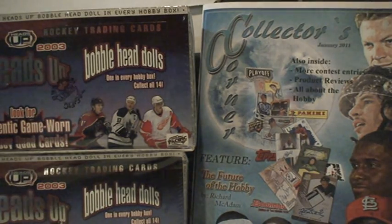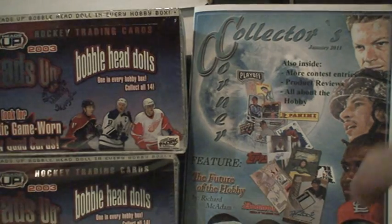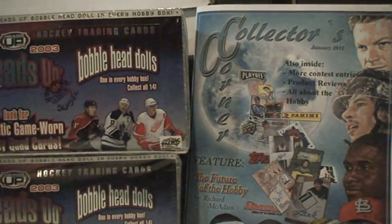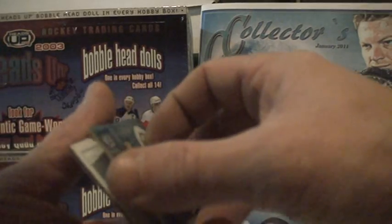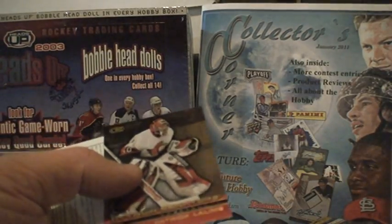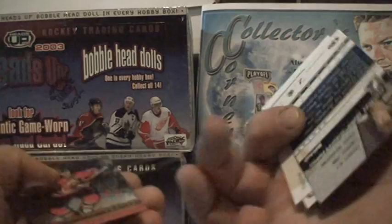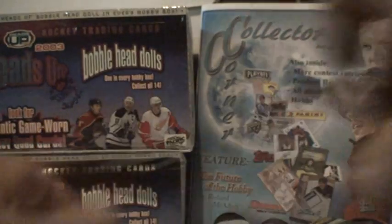For the next bobblehead, Jason Allison right here, and we'll start off with the pack set. Allison's definitely not a good bobblehead to have — I don't think I know anybody that collects this stuff anymore. Rafi Torres head first, so yeah: Patrick Leclair, Mike Comrie, Brad Richards, and Jill Nieuwendyk — it's all base there.